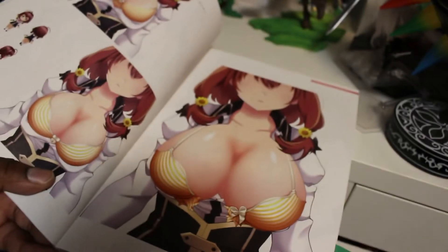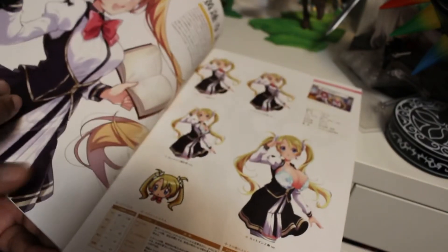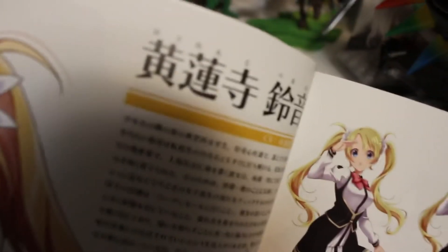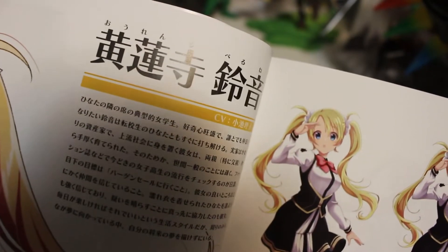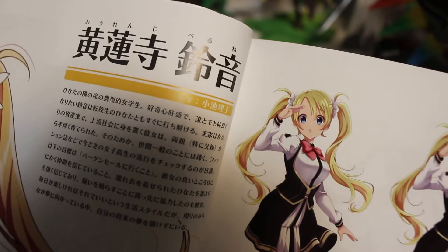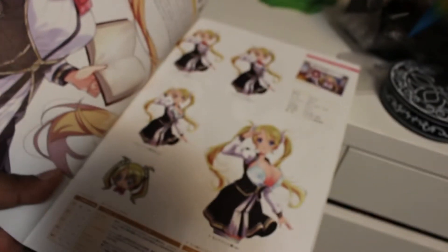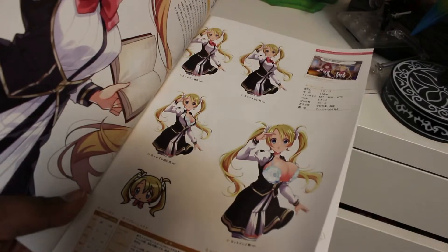And here's more Hinata. I just think this is a great book. And here's another character — her name is Orenji Peruna. Yeah, Peruna. She looks cute. And I think her situation is the same as Hinata's as far as boob growth goes.